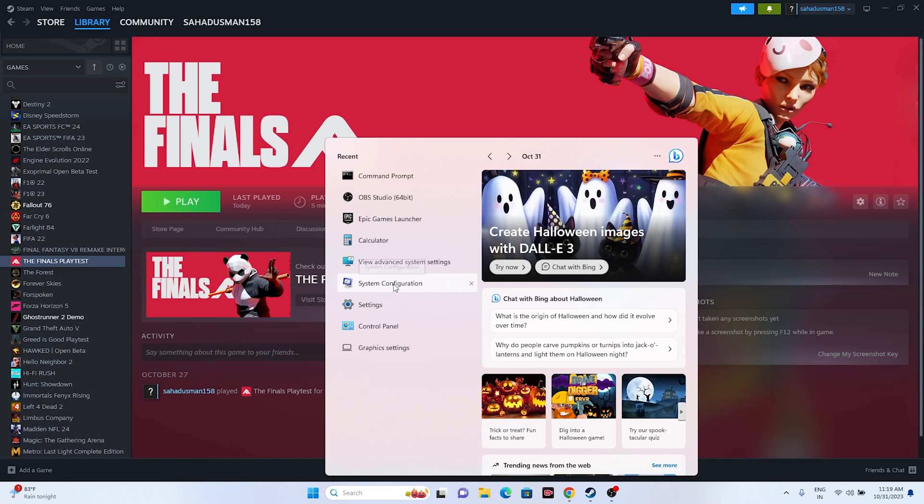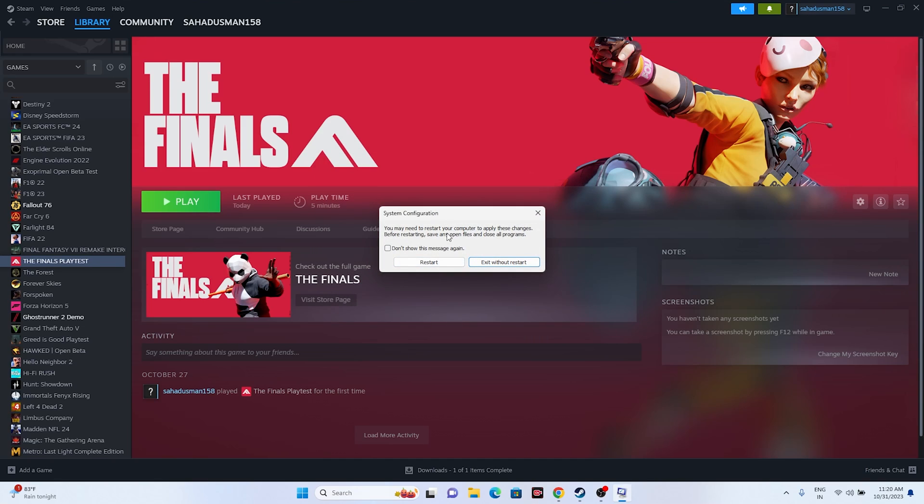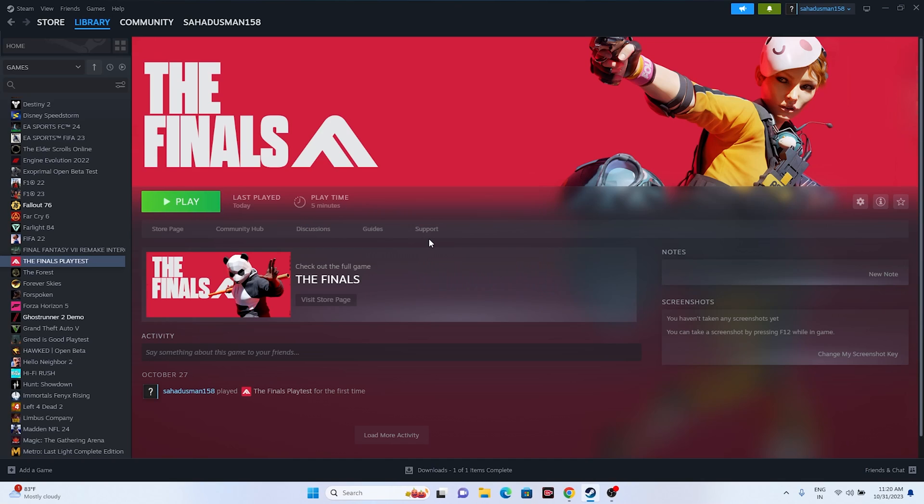If that doesn't work, perform a clean boot. Search for System Configuration, go to the Services tab, check 'Hide all Microsoft services,' then click Disable All. Click Apply and OK, then restart your PC. After restarting, try launching the game.